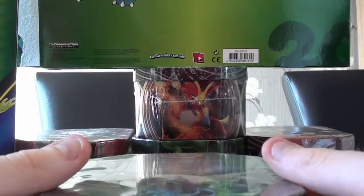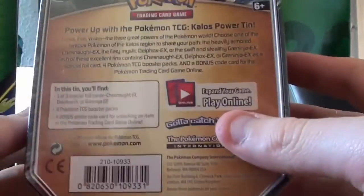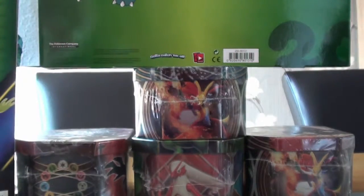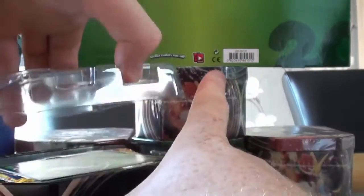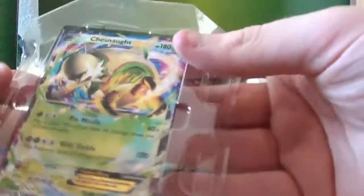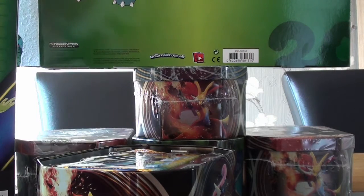That's a bit more central. So this is the Chestnut EX Chestnut Tin. Let's get into it and see what we've got inside. We have the co-card. So we have our Chestnut promo — just get it sleeved and put in a top loader.